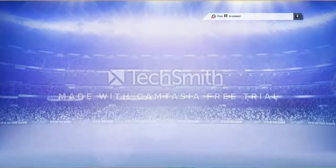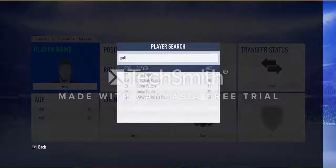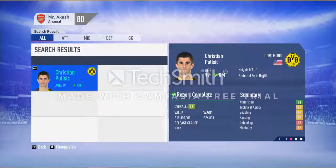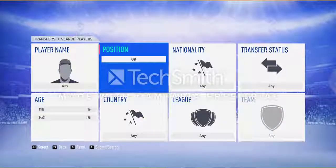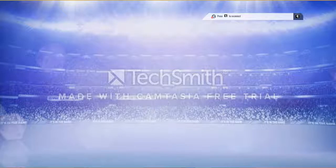In Transfer Hub, under Search Player, you can search for any player. I searched for Christian Pulisic — a 19-year-old with very high potential. Just today, on January 2nd, Chelsea signed him for 22 million in real life. I will try to sign him too and shortlist him. You can search by name, by overall rating, or by position — for example, search for goalkeepers and submit the search to see all available.